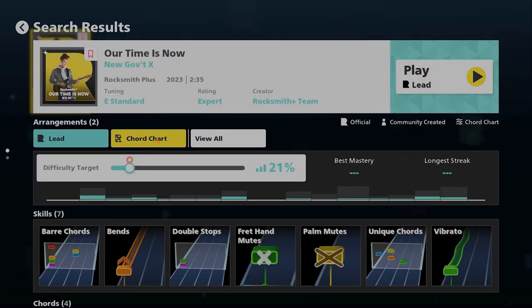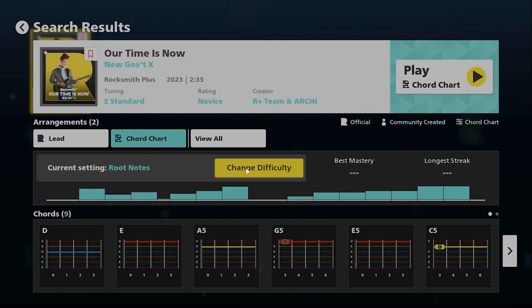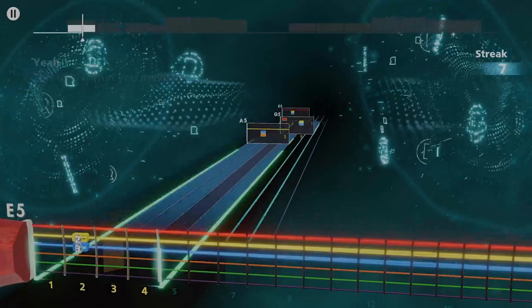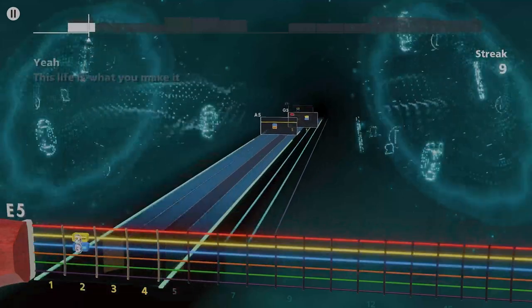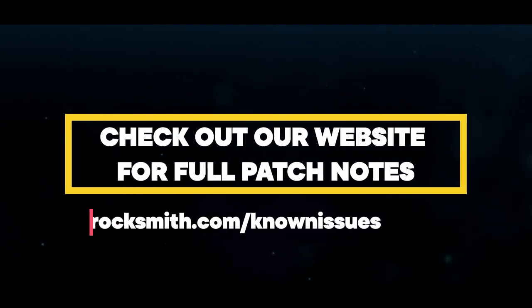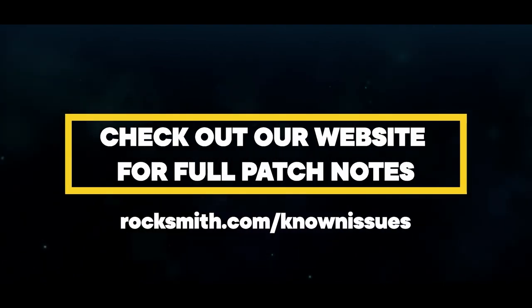Lastly, we've improved our chord chart sub-arrangements. You can now save the level of sub-arrangement in the Song Details page. You can also see the sub-arrangement any time in the Song Progress menu. And of course, our full patch notes are listed on our website, so check there for more details.